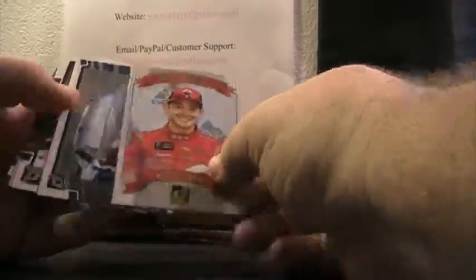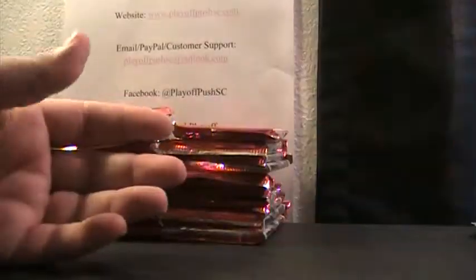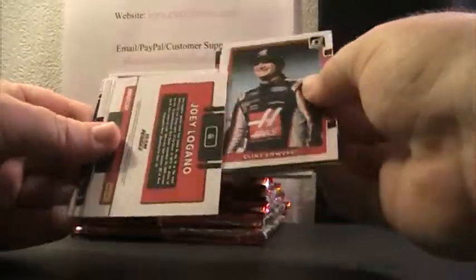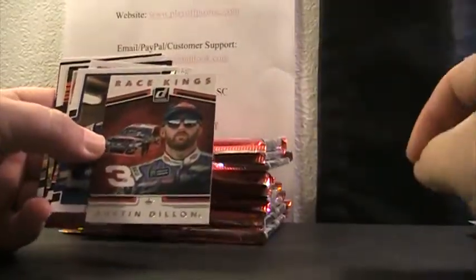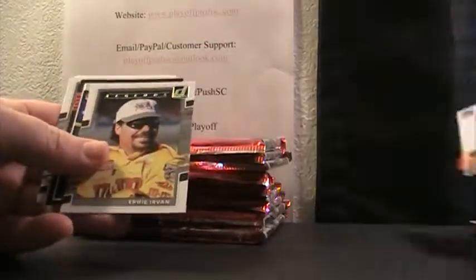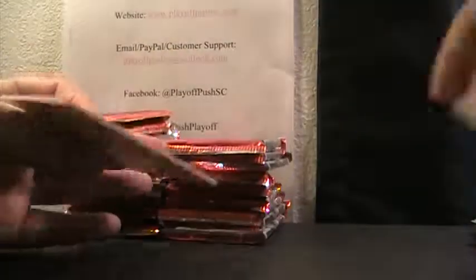Kyle Larson Classics, Tony Stewart, Race Kings, Alex Bowman — is this a mem or a decoy? Got a $2.99 to the Joey Logano spot. There's an Austin Dillon Race King, Joey Logano — well, we got a decoy in that pack.